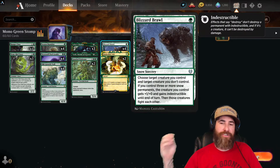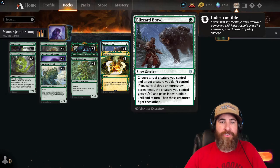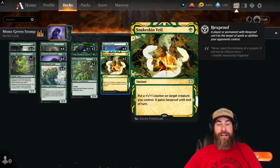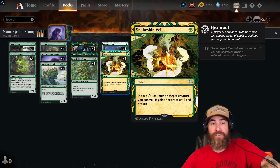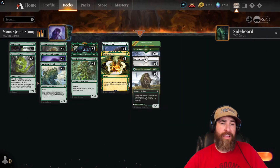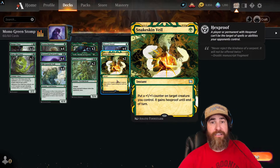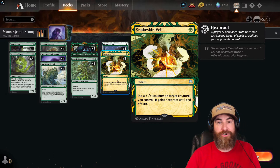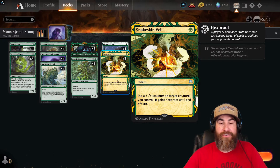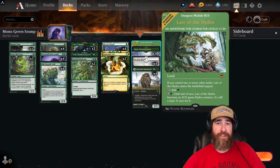We have four Blizzard Brawl to make sure our opponents don't get to keep any pesky creatures, and two Snakeskin Veil. Against certain colors — especially white or in the green mirror where they can fight or exile your creatures — I've learned to slow-play: maybe turn three Werewolf Pack Leader, turn four Old Growth Troll, if you have a Snakeskin Veil in hand to protect it. If you don't protect it they can blow you out fast.